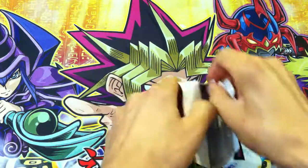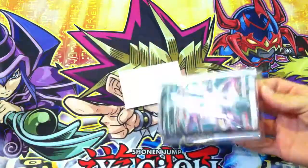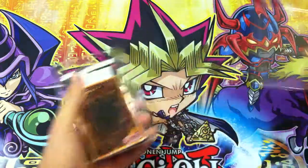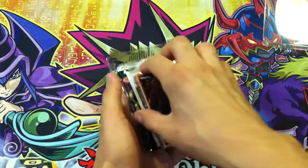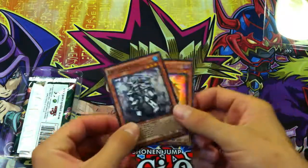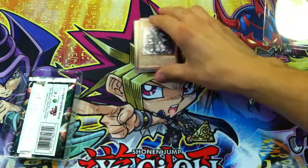This box is being stupid — like seriously. There we go. Let's see our super promos: Relinquished Anima and Crystron Rosenix. Okay, that's pretty nice super rare. Not bad promos.